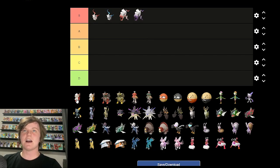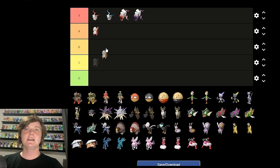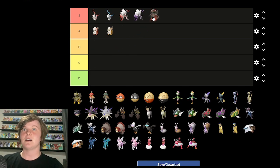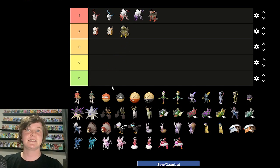Next, Hisuian Growlithe. I like Hisuian Growlithe — not my favorite. I know a lot of people like it for its cuteness. I think it's pretty cool. I'll give it A tier. I don't like how its eyes are covered, but other than that it's a cool new form. Its shiny — I like how it stuck to the original shiny of regular Growlithe. Hisuian Arcanine is another story. This looks badass — like Zorua, but more evil. Not a big fan of the shiny to be honest; I like the regular more. Still A tier — it's still a great looking Pokemon.